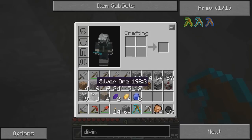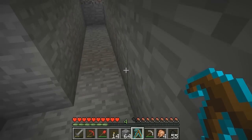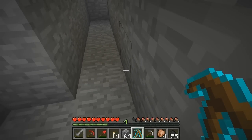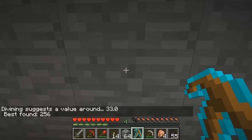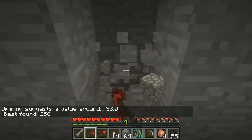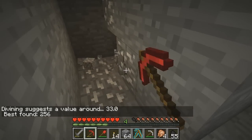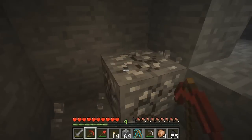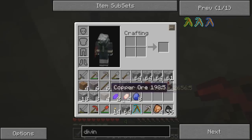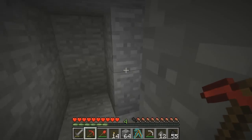Pressing R doesn't seem to do anything — sorry for bumping into my mic. There should be a button to change what the divining rod is scanning for. So 256 means there's some iron or tin over here. Look at that — I found some tin right there, which I would not have known about without the divining rod. It probably used a bit of coal or gunpowder, so let me put these down since they'd disappear otherwise.